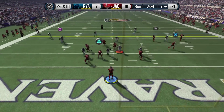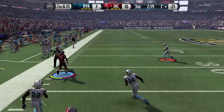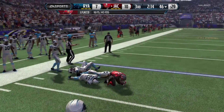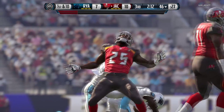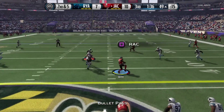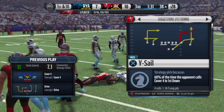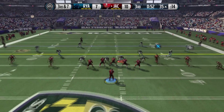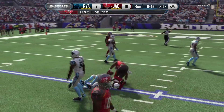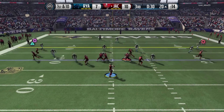Dominic Rogers-Cromartie — I can't say his name — gets the second pick of the game. Now hopefully we can capitalize. Hit the slip screen to Jamal Charles, breaks a tackle, off to the races — one man to beat — but nothing happens and everyone catches up. Still a big gain to the 49-yard line. Quick pass to Brian Quick for the easy first down. Joe Flacco — quick, efficient passing. Easy dump-off to Eric Ebron getting the first down.